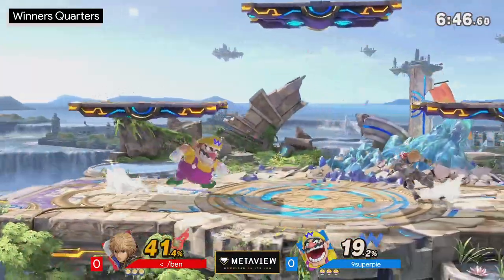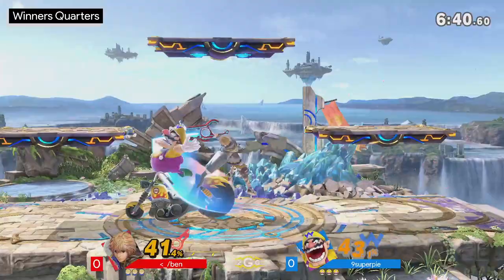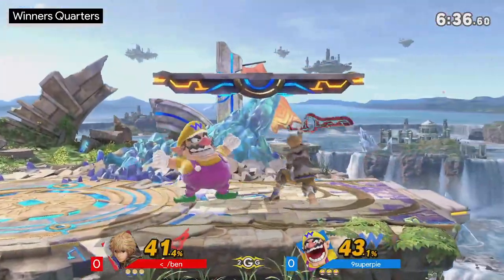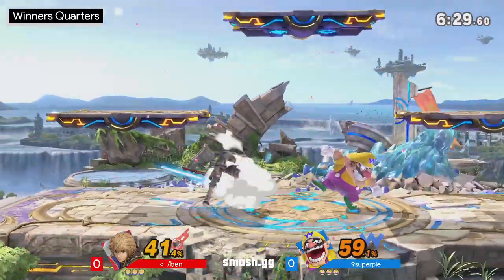The earlier you can avoid most of Wario's combos the better, so you can take back center stage. I'm liking this from Ben — takes a calm presence, goes to Shield Art, gets out of that combo as soon as possible. You do not want to get carried off the stage with Wario's sticky hitboxes, especially when he's trying to edge guard you.